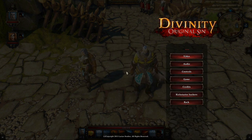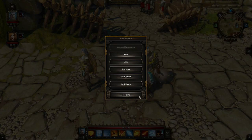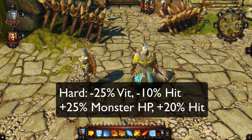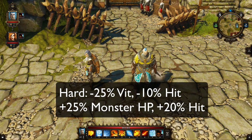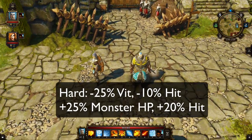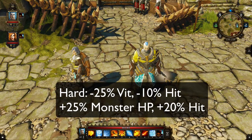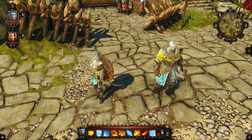On hard, not only do you lose 25% HP, but you have minus 10% chance to hit on everything. Enemies also get plus 10% chance to hit you and plus 25% monster HP. So hard is actually hard. I enjoy it because normal is too easy for me most of the time.